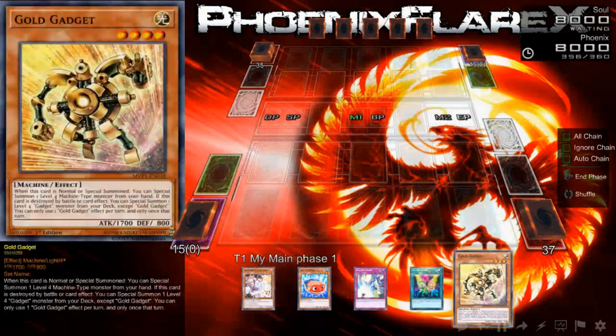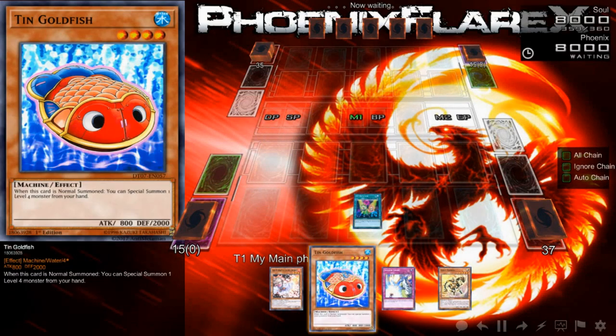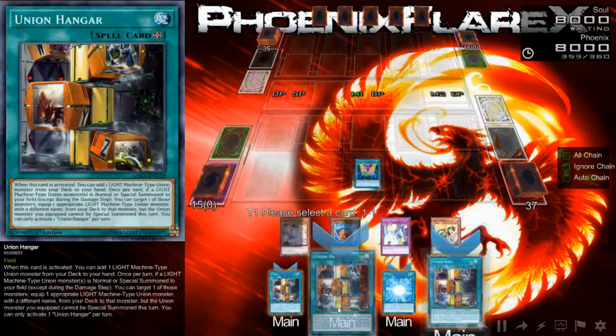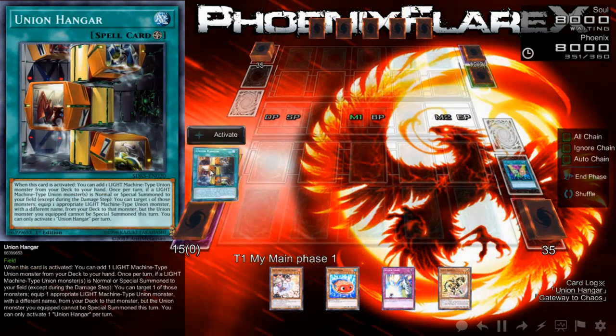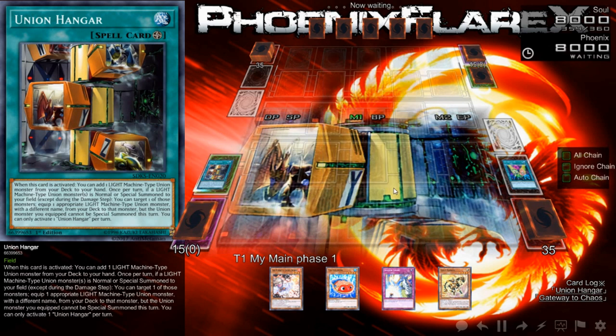This is actually a really good hand. This works out very well for what I'm able to do because this is two gadgets, basically. Ten Goldfish is something I consider a gadget in this case, and what this allows — unless I mess it up — it allows you to make Decode Talker, Bujente Tsukiyomi, and ABC Dragon Buster.